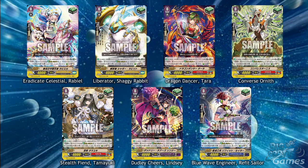Each clan in GBT13 gets a new double R heal trigger, which will most likely be the case for all main clans eventually. Angel Feather get Eradicate Celestial Rabiel, Gold Paladin get Liberator Shaggy Bunny, Kagero get Dragon Dance Atara, Tachikaze get Converse Ornith, Murakumo get Stealth Fiend Tamayuki, Spike Brothers have Dudley Cheers Lindsay, and Aqua Force get Blue Wave Engineer Refit Sailor. They all have the same ability: Auto, bind this card face up and choose another heal from your drop zone and bind it face up. When this card is discarded from hand for the cost of a G Guardian, you may pay the cost; if you do, counter charge one or soul charge one. It's important to look out for Dudley Cheers Lindsay, as she can now speed up the Hellhard 8 turbo by a lot. The Grade 3 Jelly Beans can search your deck for any 2 Grade 2 or less Dudley cards and add them to your hand, making this card a prime target for putting into your hand and then spamming G Guardians.